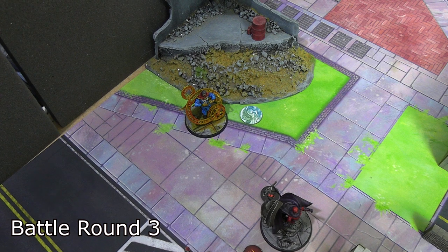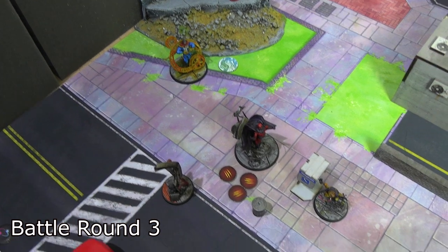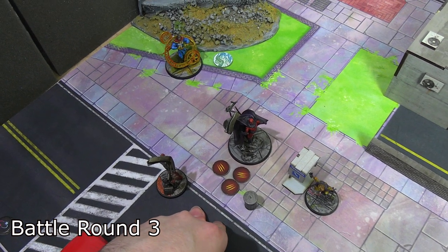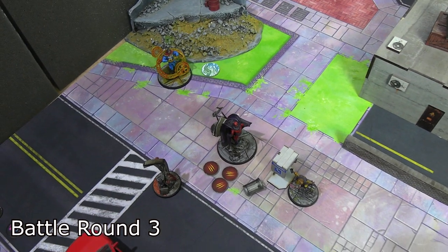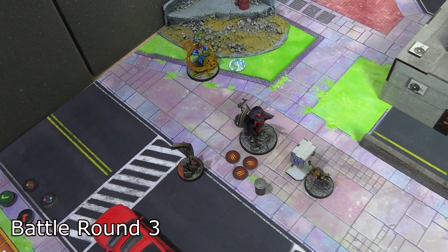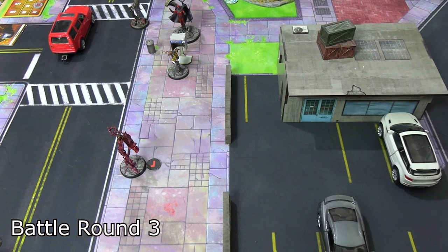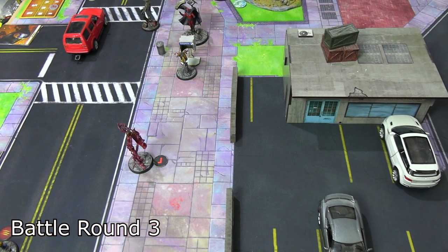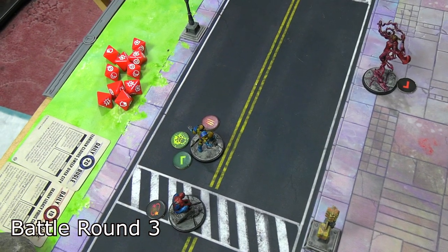Doctor Strange activated, staying near the Terrigen cloud. He used Crimson Bands of Cyttorak for four power on Magneto — only one damage, but he got a hit, a wild, and a crit. Whether or not it did damage, it binds Magneto and gives him an activated token — so Magneto will not get a turn. Strange then used Books of Bodily Bindings as his basic attack for two more damage — Magneto took three total damage this activation.